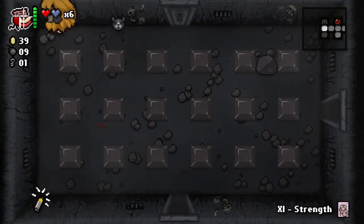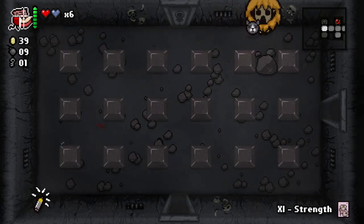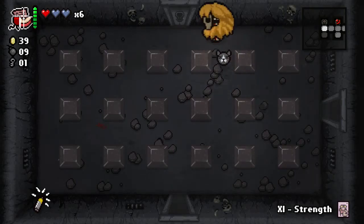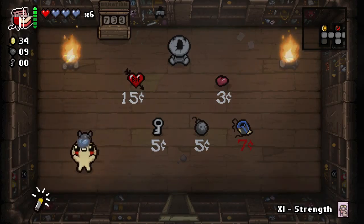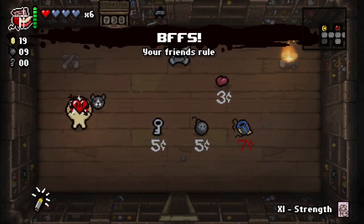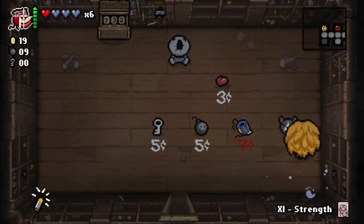Tinted rocks 101 one more time: this rock right here has a tiny little X on it — X marks the spot. When you walk over this rock or break it, it's going to drop a spirit heart usually, but sometimes it can drop other consumables or an item. We're going to go in here and find another spirit heart, which we're going to buy. And we find BFF — BFF's pretty good. It just makes your familiars larger and do more damage.